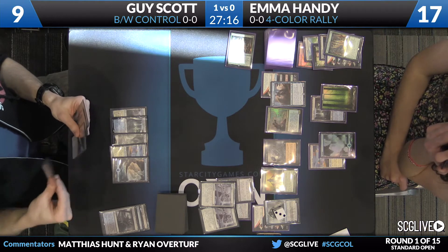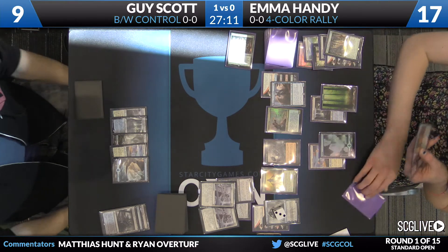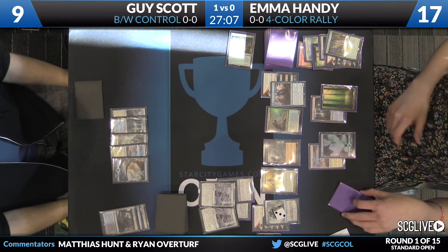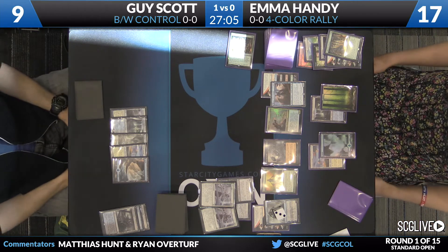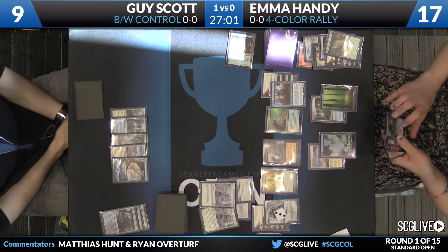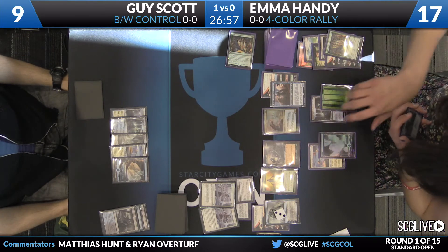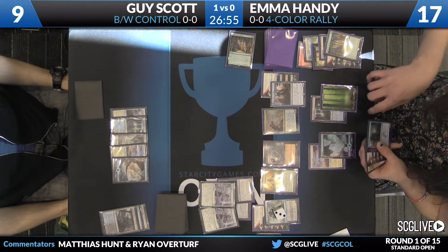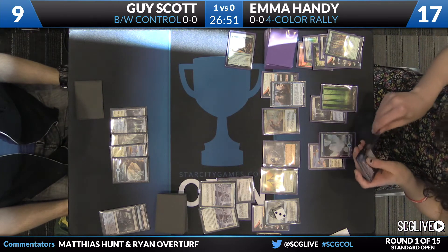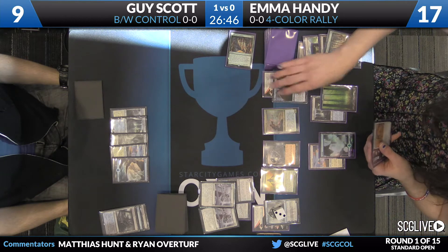As we go back to Emma's turn, she has an untap. Guy pauses on the upkeep, then just opts to let her draw. Maybe wanted to kill a creature, but decides against. As it stands, five power in play for Emma. Her Planeswalker on three, and she does have another Collected Company and Duress. How many Collected Companies do you want to resolve in one game? As many as possible, as fast as possible.